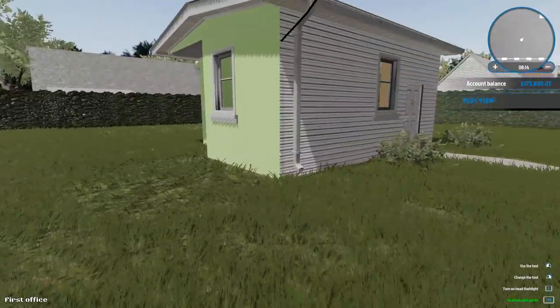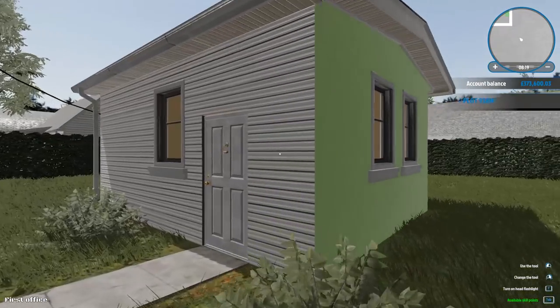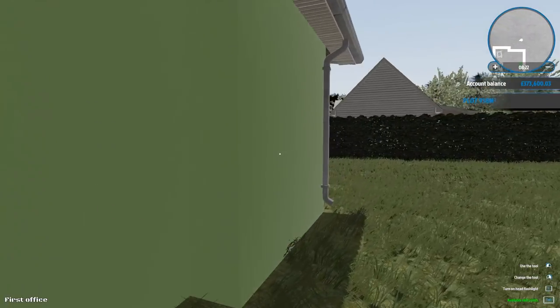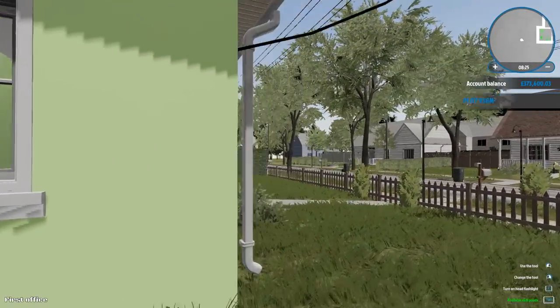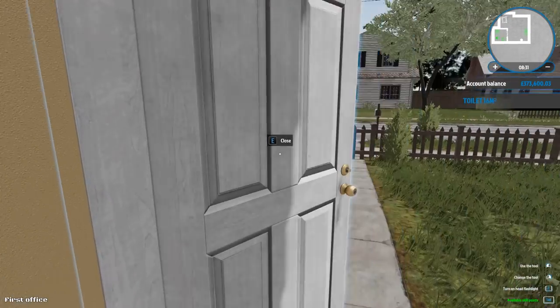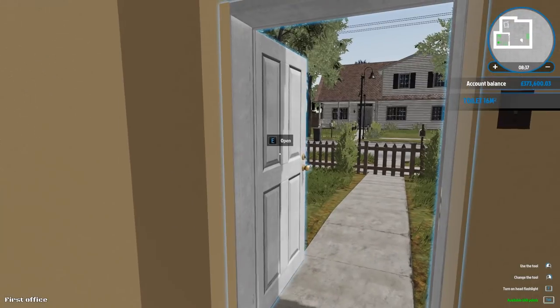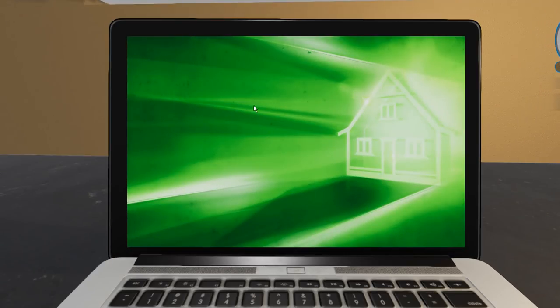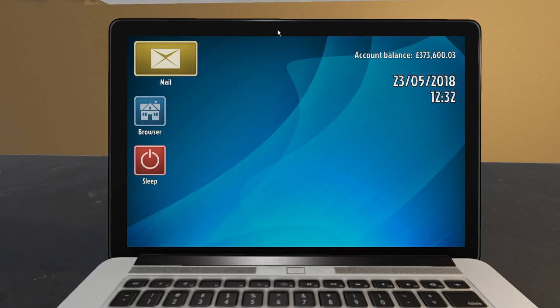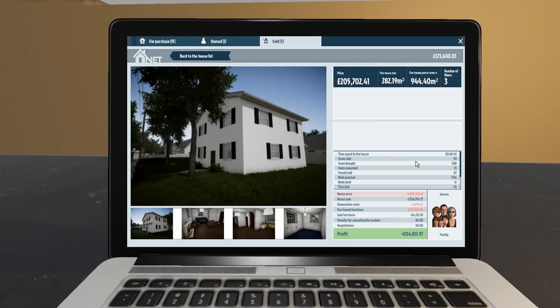Now we're back here the game's running nice and smooth. I did redecorate the outside of our little office - white panels on the front and a lime sort of green paint. I found out from the uncle's bunker video that you can do the outside of buildings so that's why I did that. 373,000 pound - let's have a recap. The time I spent in the house was two hours and 40 minutes, I sold 50 items. We're only about 55,000 pound away from doubling the price of the house.